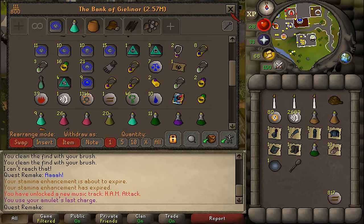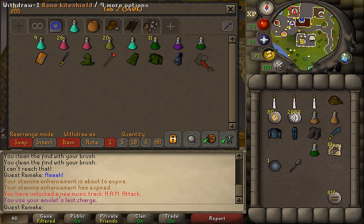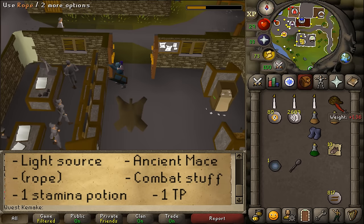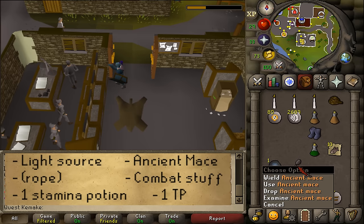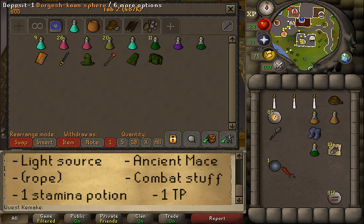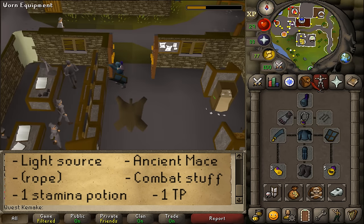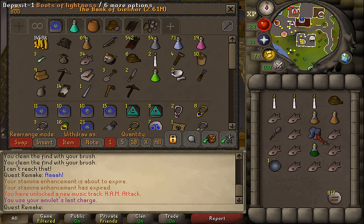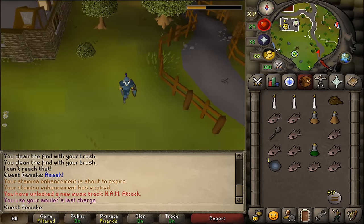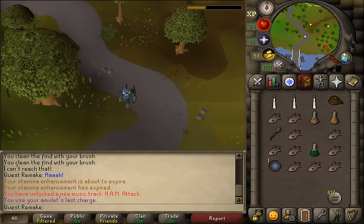I'm going to deposit my magic gear and grab the melee gear instead — this is stronger anyway. What we will still need is our light source, potentially our rope, one stamina potion, the Ancient Mace — be sure to bring your Ancient Mace — and then some combat supplies. I'll also bring some food; ten tunas should be enough. And then also one teleportation method out of there after the quest is completed. Once you think you are prepared, let's go to the entrance of the Lumbridge Swamp dungeon. This is in between the house of the NPC that gives you your Ghostspeak Amulet and the mysterious ruins which take you to the water runecrafting altar.